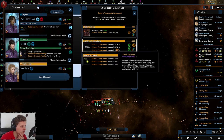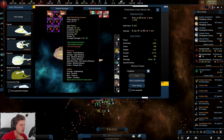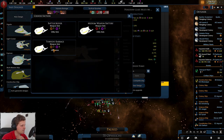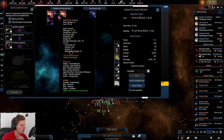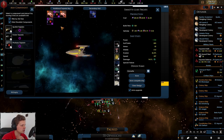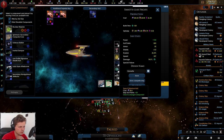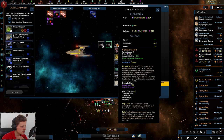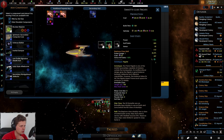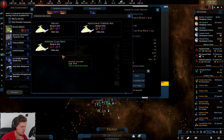Let's take a look at the Poseidon class. It's a torpedo barrage — I feel we are very heavy on torpedoes. We need to change these as well. It does have shields, and it's using the Neptune class retrofit with no other hulls available, which is a shame.